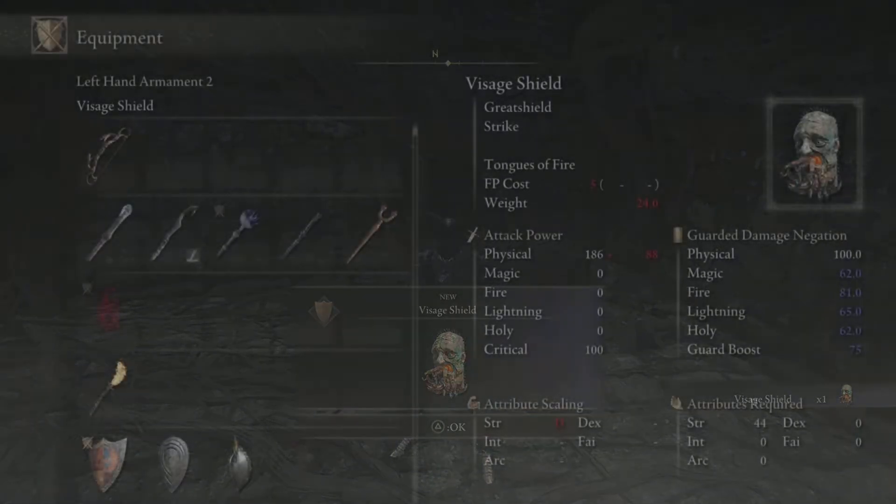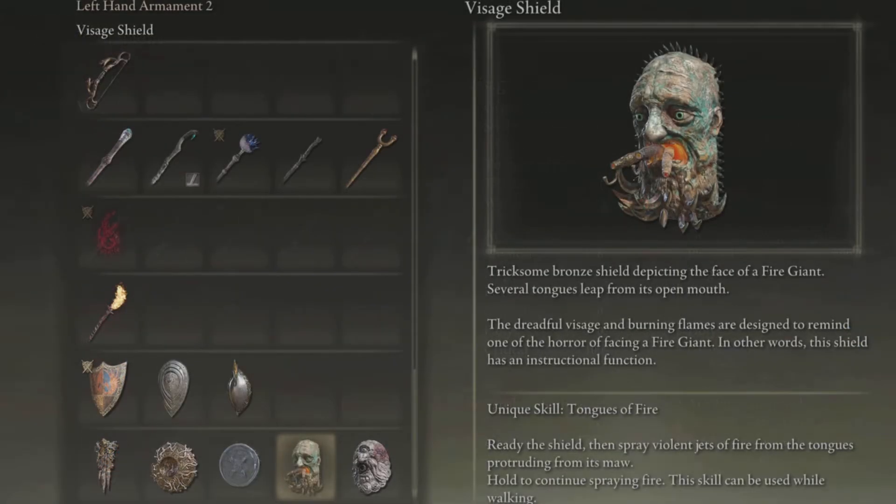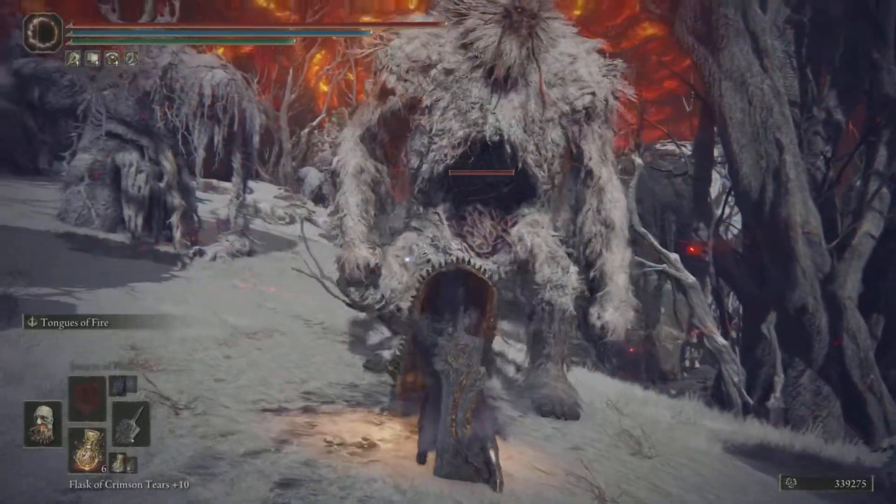Now that shield is pretty spectacular. On paper it looks nice — you need a strength of 44 to have the special attack of the Visage Shield. That unique skill is Tongue of Fire: raise the shield and spray violent jets of fire from the tongues protruding from its maw. Hold to continue to spray the fire. The skill can be used while walking.